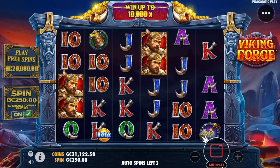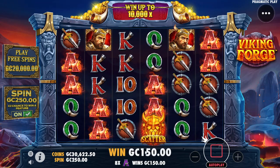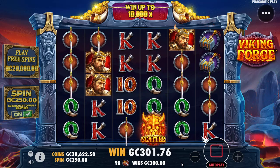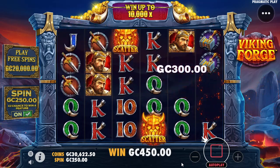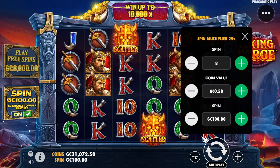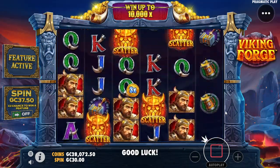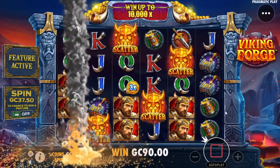We're down to the last couple of spins here that we had set up from beforehand. Let's go ahead and lower our bet size down to something semi-reasonable for a game we've never played before. We're going to lower this down to a 3,000 coin bonus buy level, buy our way into a bonus, and see exactly how this works.